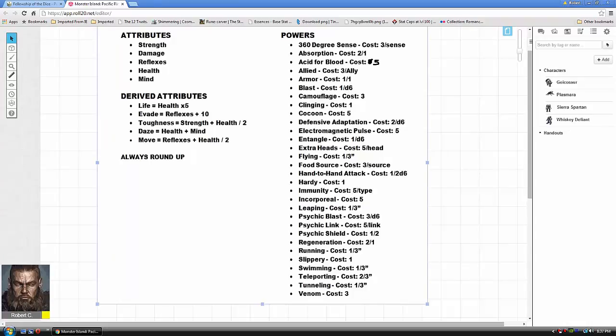Incorporeal is another costly but powerful ability at five points. You invoke the power and become intangible — you can't be hit, can't be shot, and you can move through buildings. However, you lose life points the longer you stay: three life points at the start, then another three the next round, slow-bleeding you. Also, other incorporeal monsters can still attack you — think of it like the D&D ethereal plane, where other ethereal creatures can still reach you.